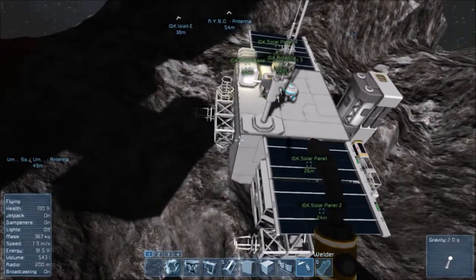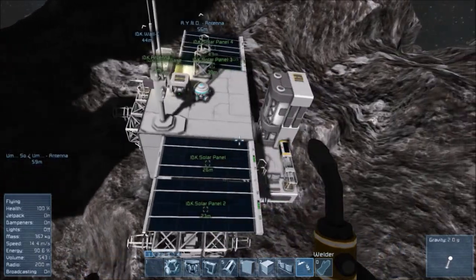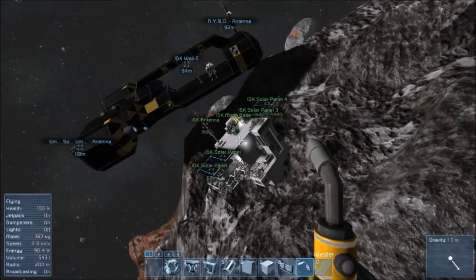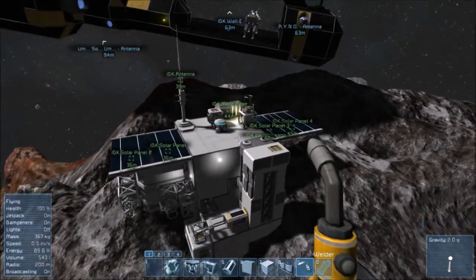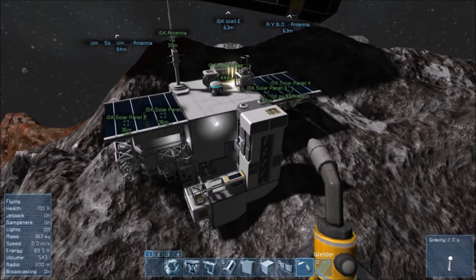Wouldn't I need two on each side to make it lift off evenly and not break things? I'm thinking laws of physics — if I have more thrust on one end than the other, it's going to spin. Only half the laws of physics apply in Space Engineers.